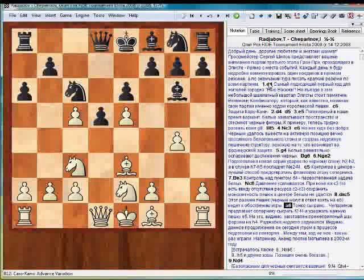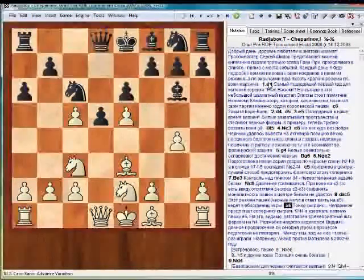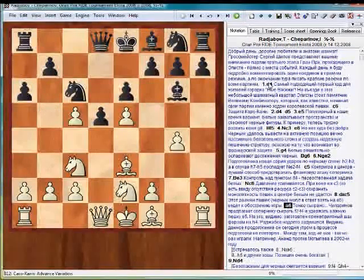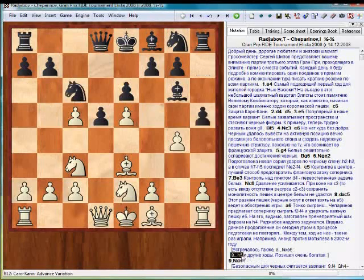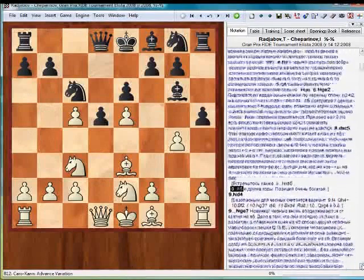Rajabov is taking his time to think on this one. Looks like he didn't review this particular variation this morning. On the other hand, that's not a new move — it has been played many times. For example, one of the more recent ones was seen in the game in 2002, Anand against Motilea. Other popular moves in this position were Ne5, H5, and other moves. This position is very rich in terms of answers.